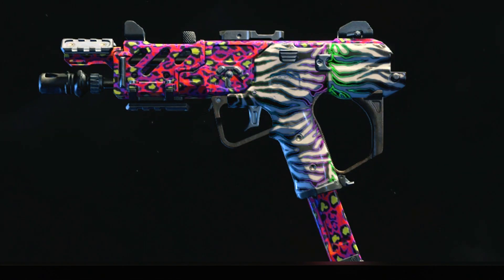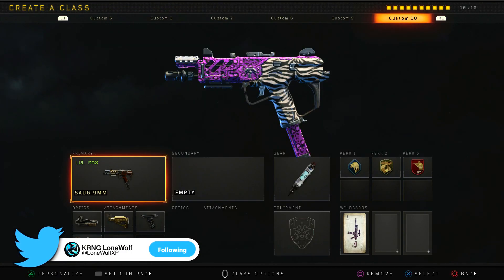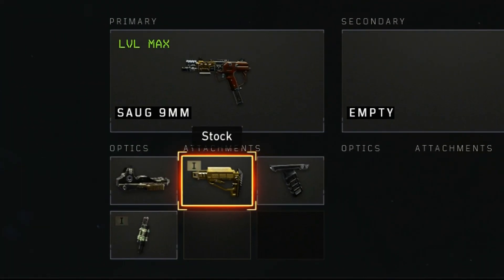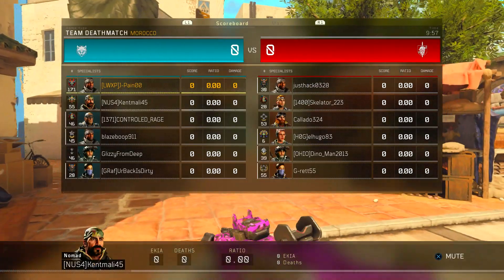The last transition at 30 kills is crazy — it's like purple, green, and blue all at the same time. We're going to be using this Party Rock camo in today's video. I'm going to be using it on the SOG, probably ELO sight, stock, grip, and fast mags — that's my class setup. Without further ado, let's get right into the game.